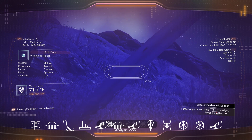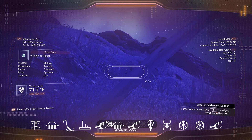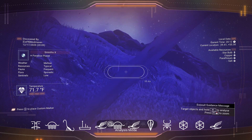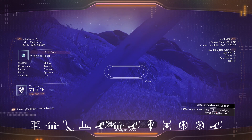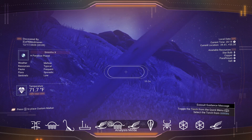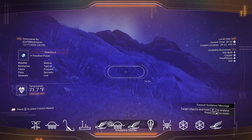For weather we have mellow weather of course, and sentinels are low — you're not going to mess with any sentinels and they're not going to mess with you unless you go to a secure building or something like that. No worries about storms on a paradise planet, so it's nice to build here, and no worries about sentinels messing with you either.